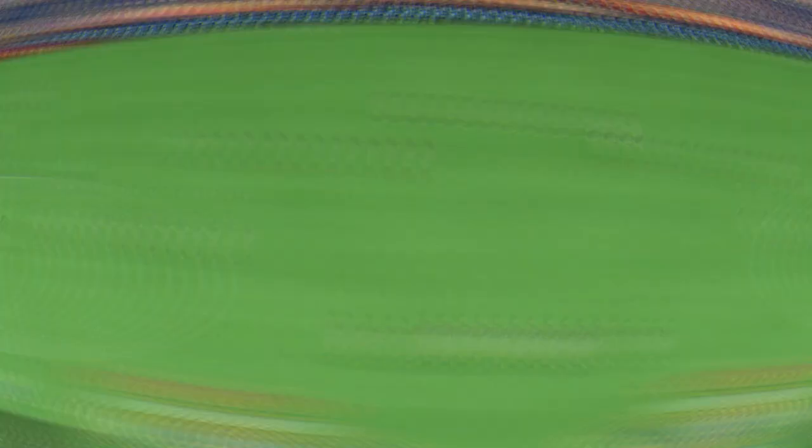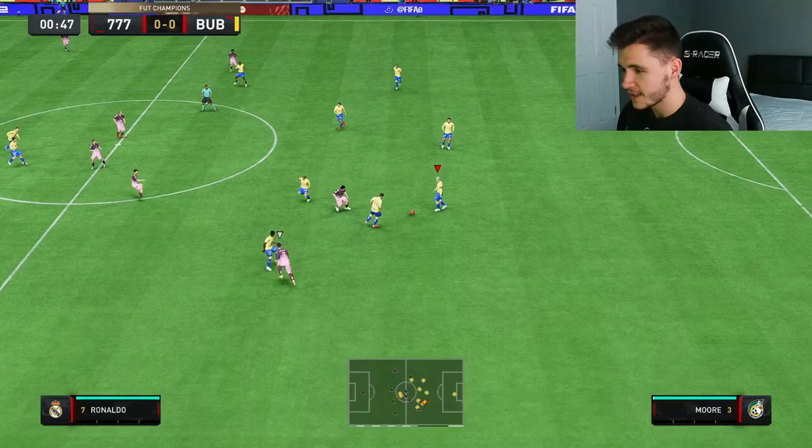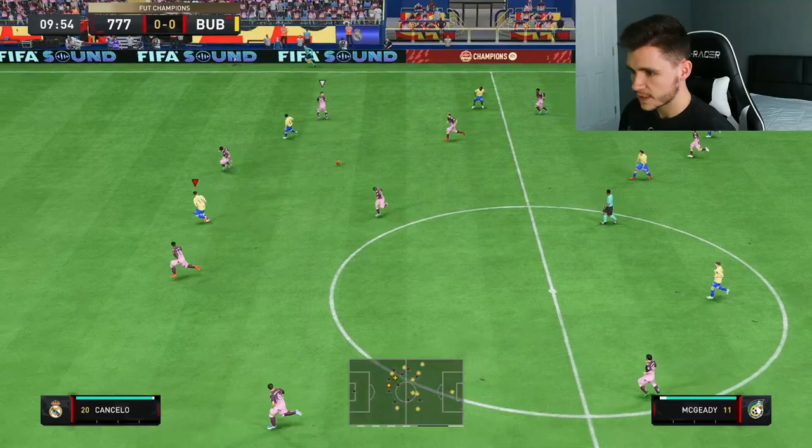Here we are jumping into game number one — it is time to take a trip down memory lane. Aiden McGeady, Footballer's card. Let's see how good he is. McGeady's made a good run. Oh, it's a fantastic ball. Five-star skill moves — sends him. Alaba with a good tackle. It felt good to do the McGeady spin.